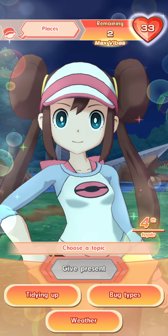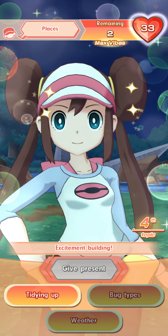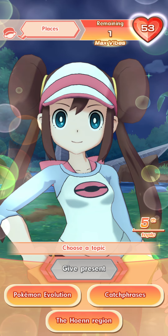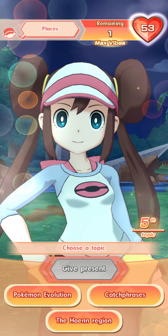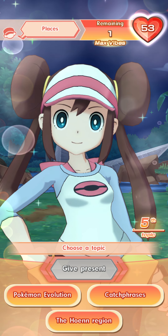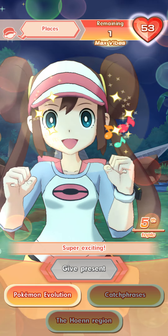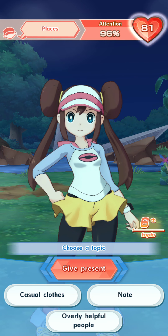Unfortunately, no top tier choices here — either tidying up or weather is fine, they're both second tier, so seven points but there will be a multiplier, so we'll get 20. Pokemon Evolution is top tier for her. The Hoenn region is only second tier, but we still wouldn't pick a hot topic regardless — we want to save the hot topics for later on. So we'll choose Pokemon Evolution, which gives us a base of 10 points, and because of a bonus we get 28.